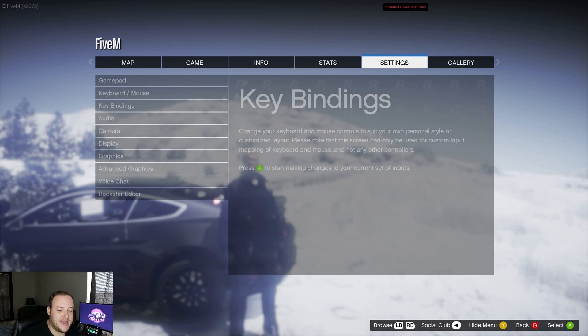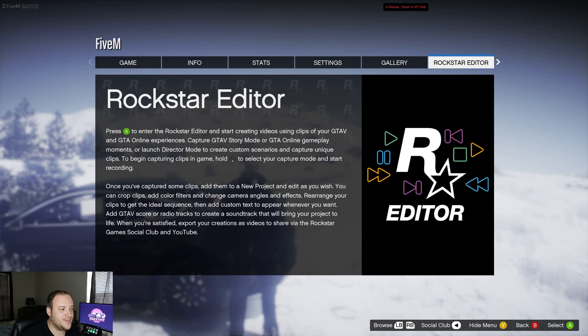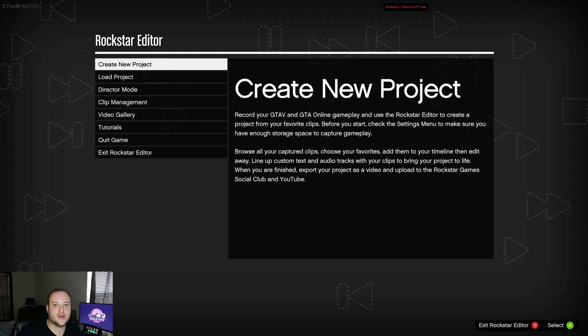There are a couple of different ways to go in and look at the clip you recorded. First, you can go into the start menu and scroll over to Rockstar Editor. Another way is through vMenu — go to recording options and select Rockstar Editor from there. A third option: if you back out of your server and go into the main FiveM application, there's also a Replay Editor option which starts a base FiveM server and lets you modify clips. We're just going to use vMenu for now.